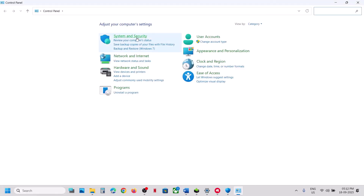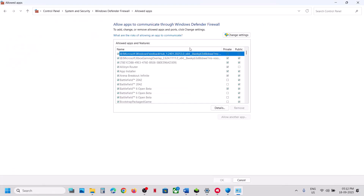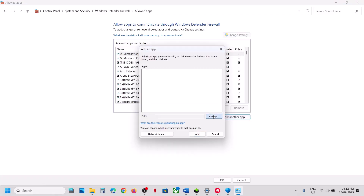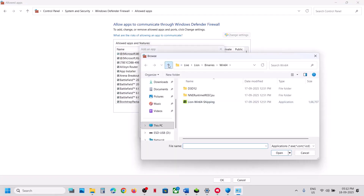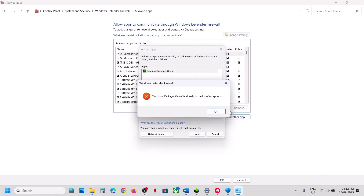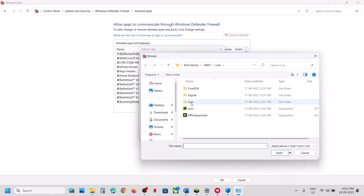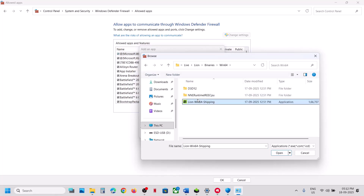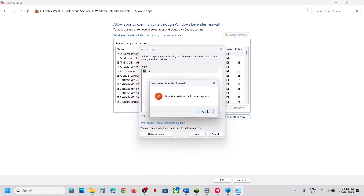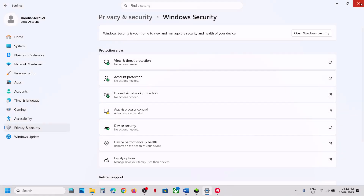Add the exe file. Then again Add an Allowed App, Browse Apps, and open the Lion folder > Binaries > Win64 and select that exe file as well. Also open Control Panel > System and Security > Windows Defender Firewall > Allow an App or Feature Through Windows Defender Firewall > Change Settings > Allow Another App > Browse, and add all the exe files from the game folder and the Lion Binaries Win64 folder.